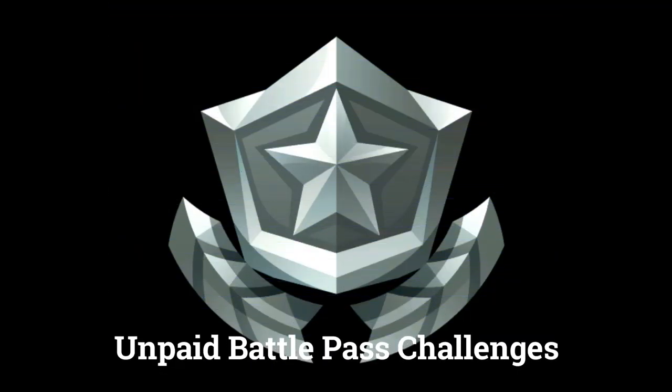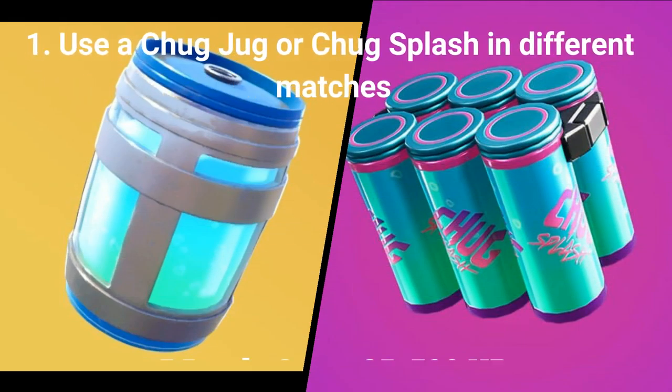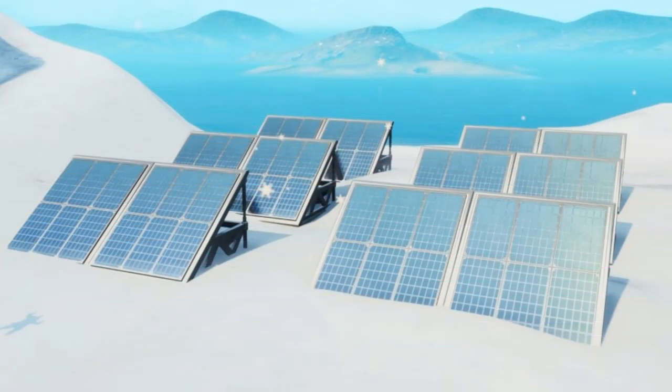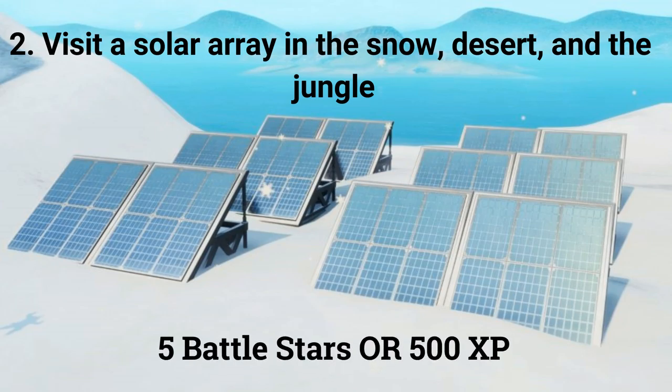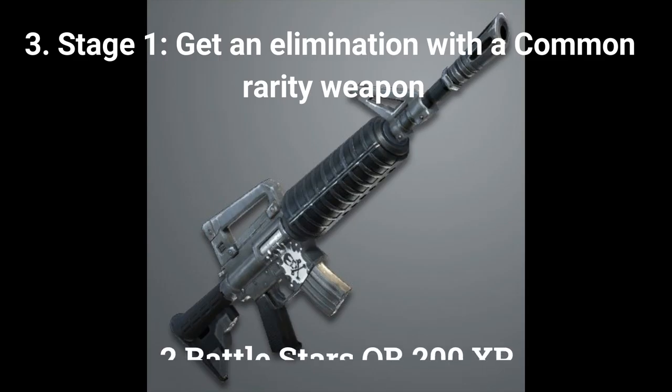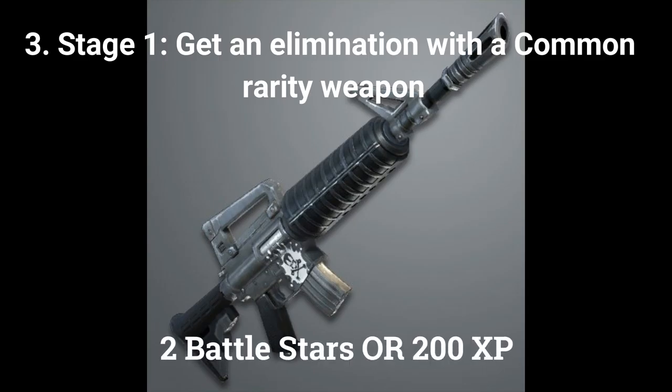There are 3 challenges you can do if you don't have the paid battle pass. The first challenge is: use a chug jug or chug splash in different matches, worth 5 battle stars or 500 XP if you are at tier 100. The second challenge is: visit a solar array in the snow, desert, and jungle, worth 5 battle stars or 500 XP. The third challenge is a stage challenge — the first stage out of 5 is: get an elimination with a common rarity weapon, worth 2 battle stars or 200 XP.